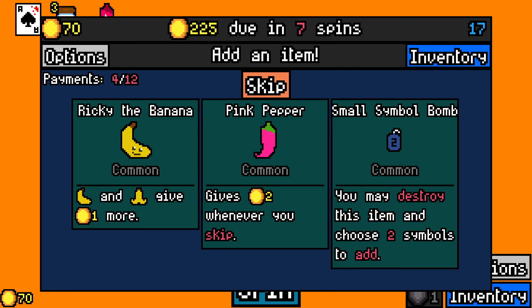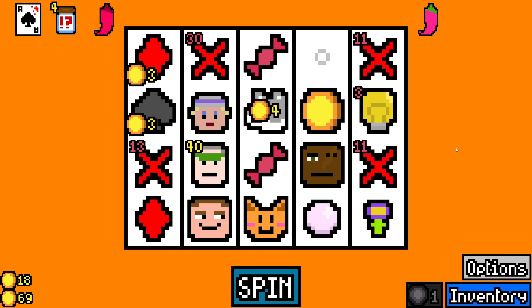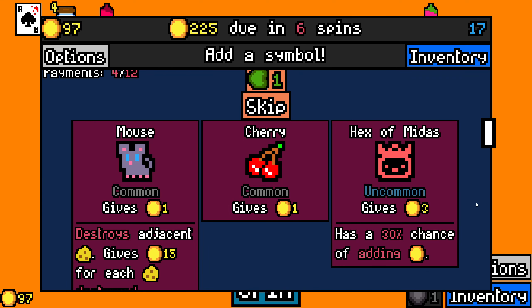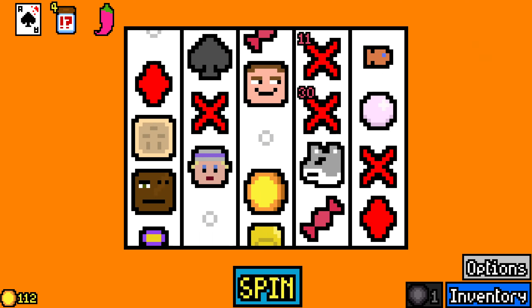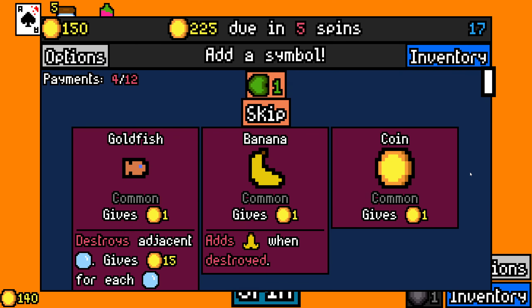But yeah, that's not really anything for me. I'm just going to take pink pepper because I'm not going to touch the rest. Spades — another thing, small symbol bomb maybe. Two gold whenever you skip is pretty good actually, and another pink pepper — I'm not that likely to see rare things anyway. I'm just going to take that. It does seem pretty good — I want to keep my deck thin so I'll probably be skipping most of the time, that's another two gold a turn. I don't have any cheese, gonna leave the mouse. I definitely don't want Midas.